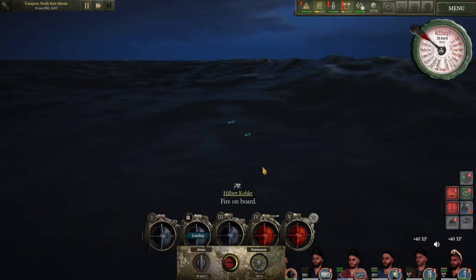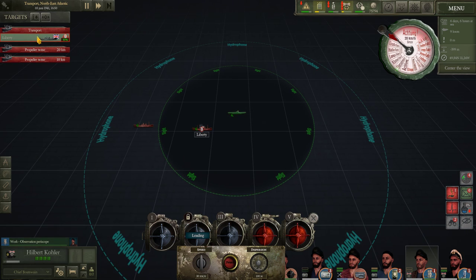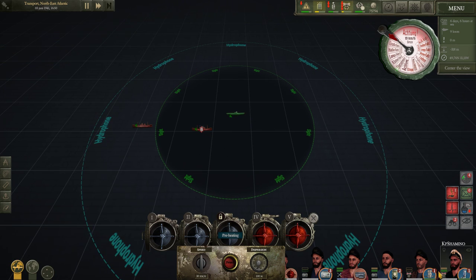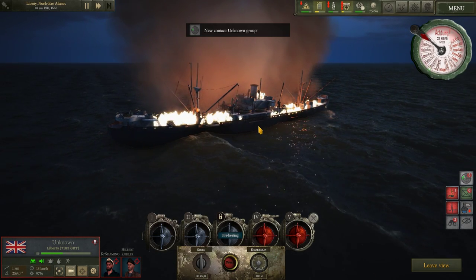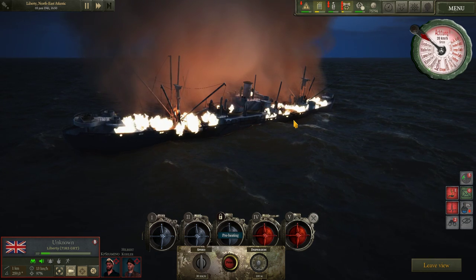Bye bye! If you want to check it again, you can just go to map and click on color. The Liberty is still alive, so it's not sinking yet — because it needs to be red. But we can just click on this one and take the camera. I think this boat is going to be done — if you see all the fire, it's just a matter of time until it's going to sink.